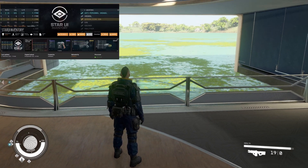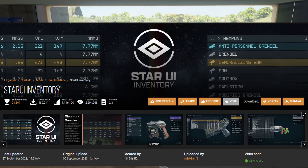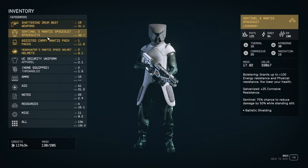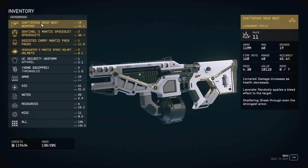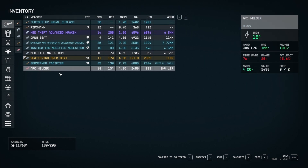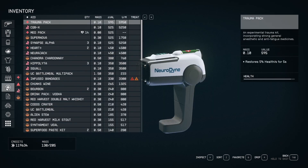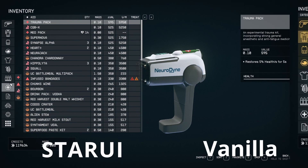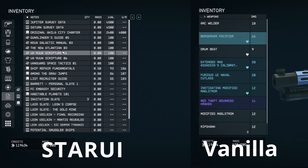The very first mod that I simply cannot live without is the Star UI. If you look at the inventory, you can see that everything got a little bit smaller. But if you go into guns, you get a lot more info on every gun and you can see all your guns even if you have a very big list. You can see the difference between the old and the new one here. I like this and I simply cannot play without it anymore.